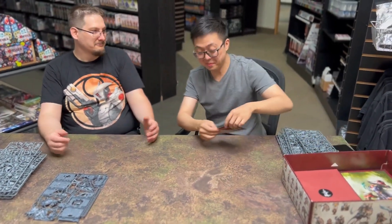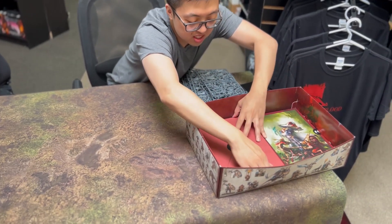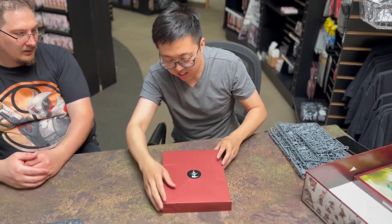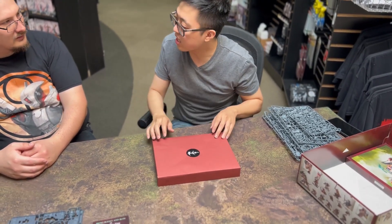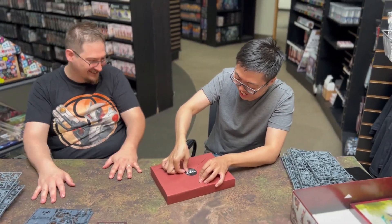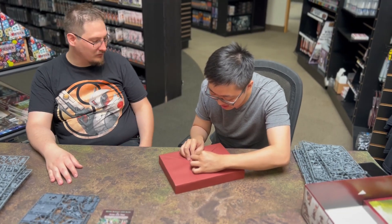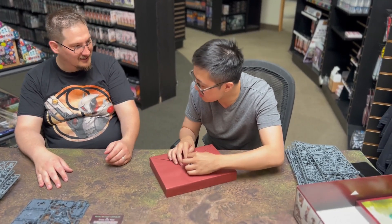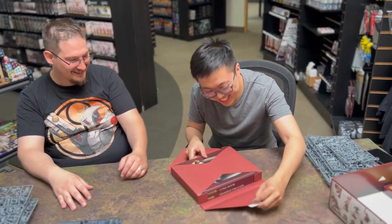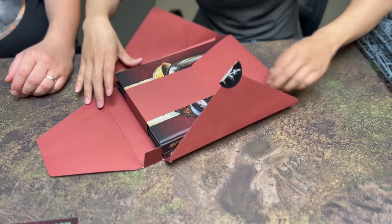Oh, rats! Okay, this is heavy — I think that's the rule book. We're going to try to unseal it. Oh, that's beautiful — look at that! I like that, that's a pretty red cover.